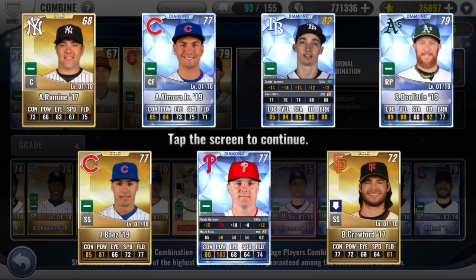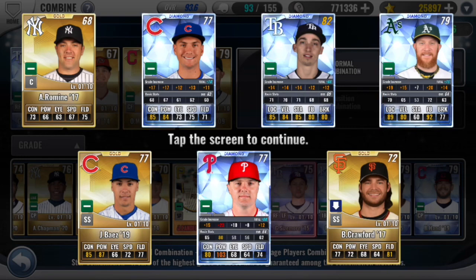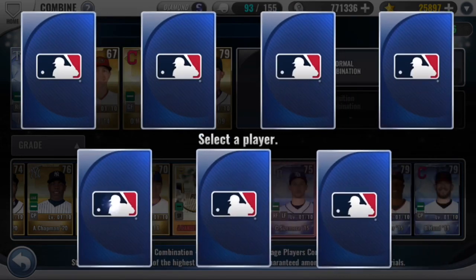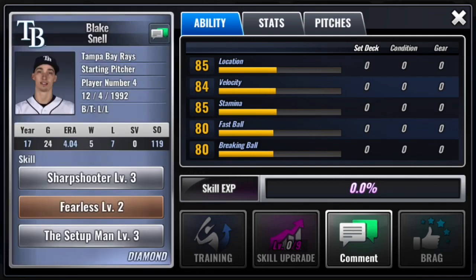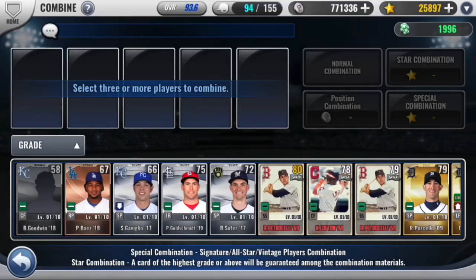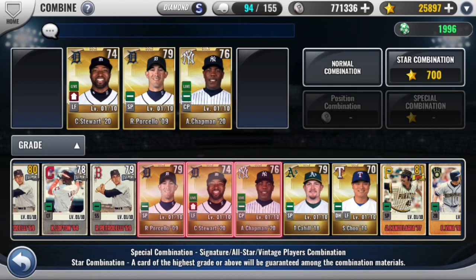Jay Bruce with that power — that's a pretty solid Blake Snell card. That Bruce has got some ridiculous power, and hey we pull Blake Snell! I think I've pulled Blake Snell on each of my accounts. On a fourth account I used to play on, I had a Diamond Blake Snell in my rotation, so that's a funny little coincidence.